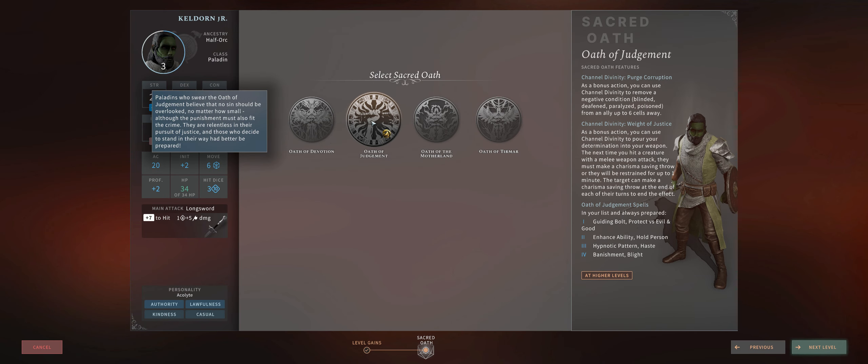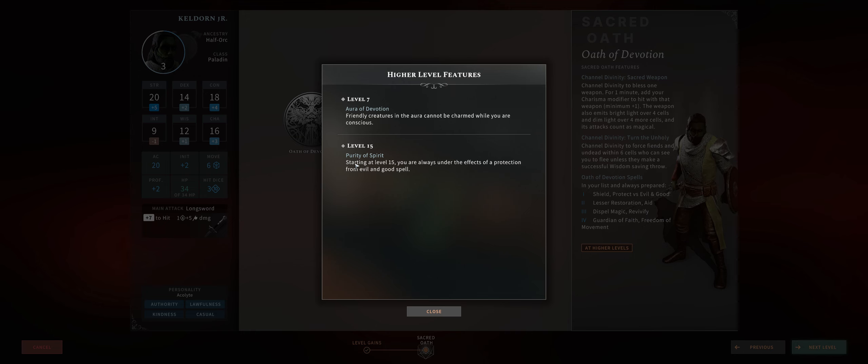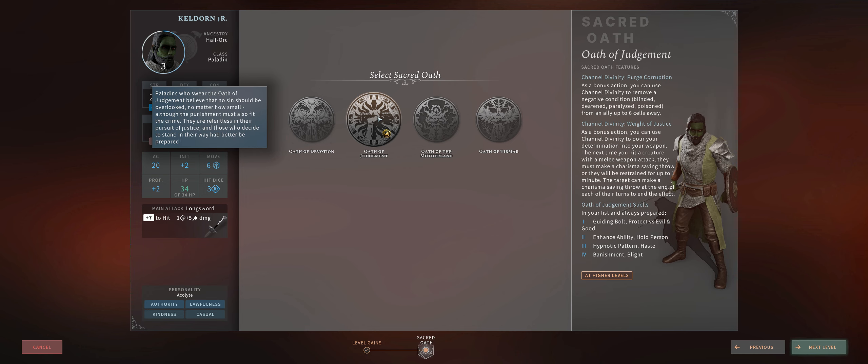Oath of Judgment, on the other hand, is the one you want to maximize your damage, mostly for the level 7 Aura of Righteousness ability, which grants you an aura that increases the damage of all of your allies including your own paladin, equal to your proficiency bonus — which at this point will be plus 3 but can increase to plus 4 and plus 5 as you level up. The Retribution ability is kinda okay-ish; the extra damage you can inflict is not much, but at the very least it's a reaction so it doesn't cost anything. Permanent protection from evil and good through Purity of Spirit is definitely better, but if you really want to increase your damage to the max, Judgment is the way to go.